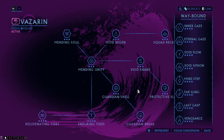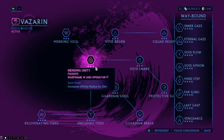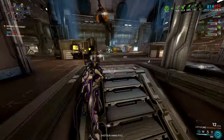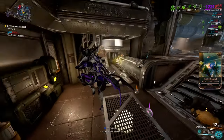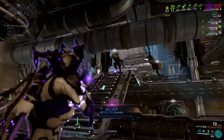Let's start with the Vazarin, first in the middle. Mending Unity increases the affinity gathering range for both Warframes and Operators. The range is increased by 25 meters, which means affinity farming with this way is far easier in larger rooms. I do suggest you look at the video that is all about affinity sharing I have made on this channel — it should be in the upper right corner.